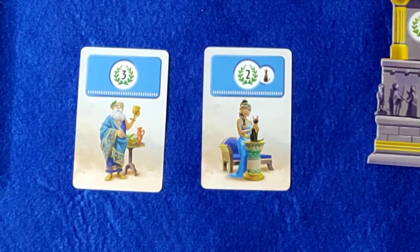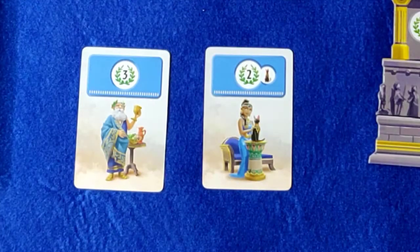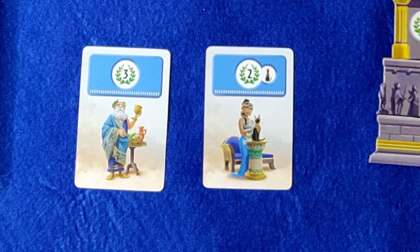Blue cards are similar to the original game — they give you points. If you draw a card with a cat symbol on it, you should also take the cat token from either the middle or from the player that currently holds it. Whilst you hold the cat token, you may look at the top card of the central stack before deciding where to draw a card from.